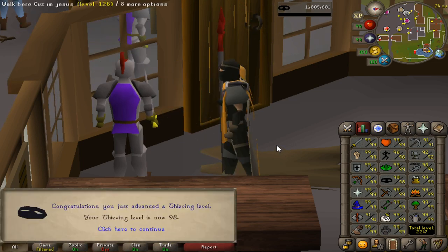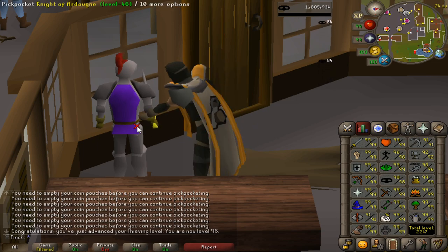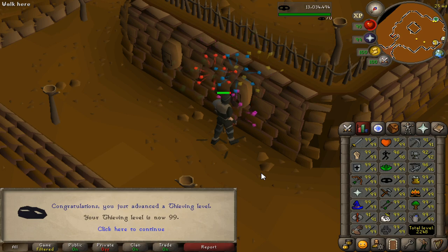That is 98 Thieving — just one level left to go. I think coming to Ardy Knights was the right call; it's pretty relaxing and pretty much the same rate as Pyramid Plunder. And this is it — 99 Thieving, assuming I can crack this wall safe. There we go — very nice. Very pleased to be hitting that level.